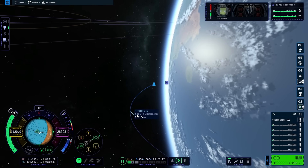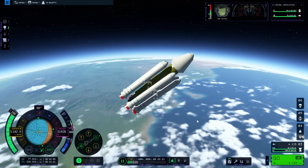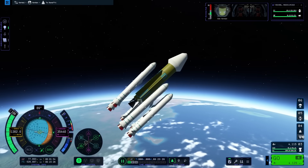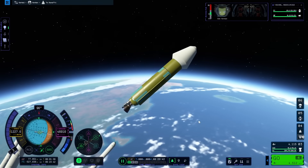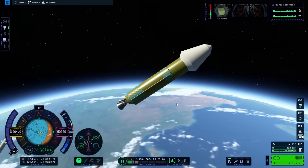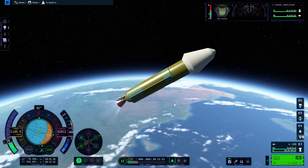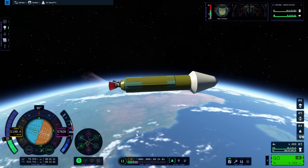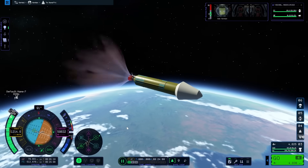I got my apoapsis above 70,000 meters, meaning I was out of the atmosphere. Around that time my solid rocket fuel boosters ran out, I decoupled them, and coasted away smoothly. I could have kept burning to fully escape Kerbin and get to Duna, but I decided to go for an orbit first — partly to make sure everything was in order, and partly to get some nice cinematic shots panning around Kerbin close to the surface.